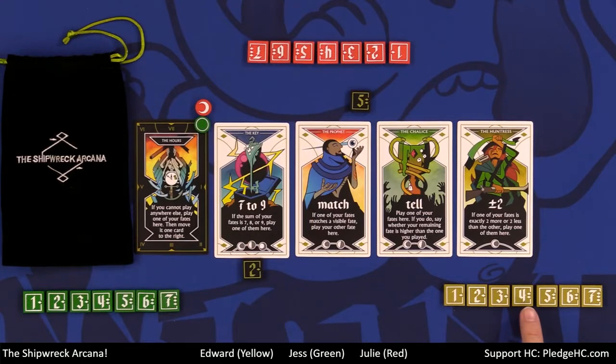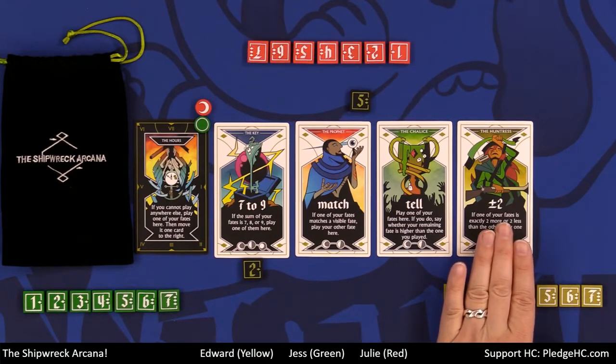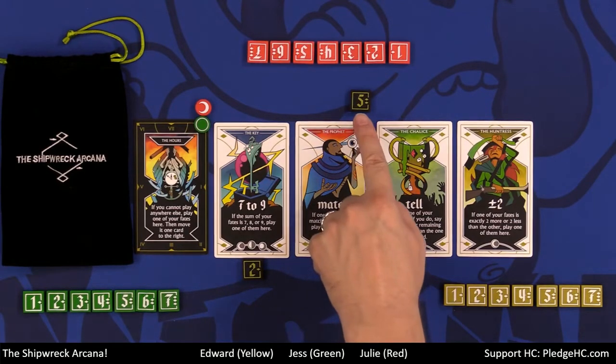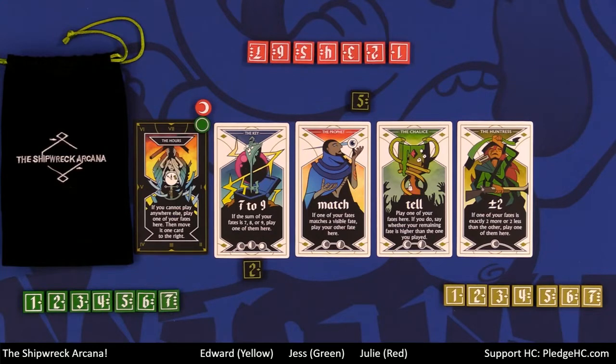Once I play a tile, my team — everyone except me — discusses and decides which of my number tokens to flip face-down. I'm never allowed to flip my own tokens unless asked. So if I played there, they'd flip over tokens one through four, meaning they now know my hidden tile is a five, six, or seven — a 33% chance to guess correctly. They then decide whether to make a prediction or not.